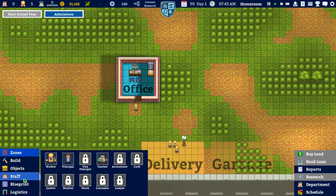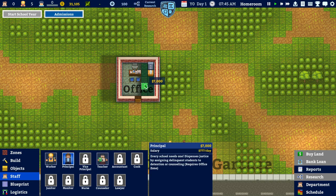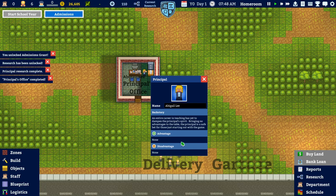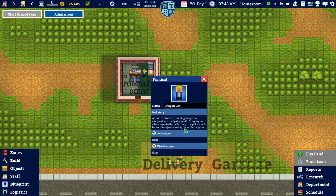Now we need staff. Principal: Abigail Lee — an entire career in teaching hasn't dampened this principal's spirit. She brings no advantages to the table, making her a safe bet for those starting out with the game. Hired.